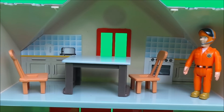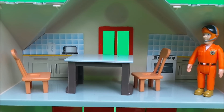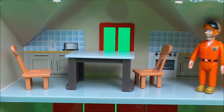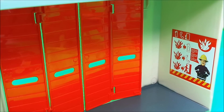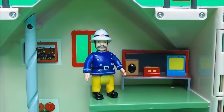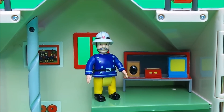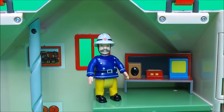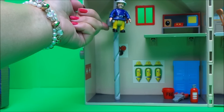Inside we have Tom Thomas in the kitchen area, which includes a cooker, a toaster and a kettle, and a nice table and chairs. On the ground floor we have the station doors where all the vehicles come in and out, and a safety poster. Upstairs on the other side is where Station Officer Steel receives all the information about the emergencies, and the firefighters can come down the fireman's pole instead of using the ladder.